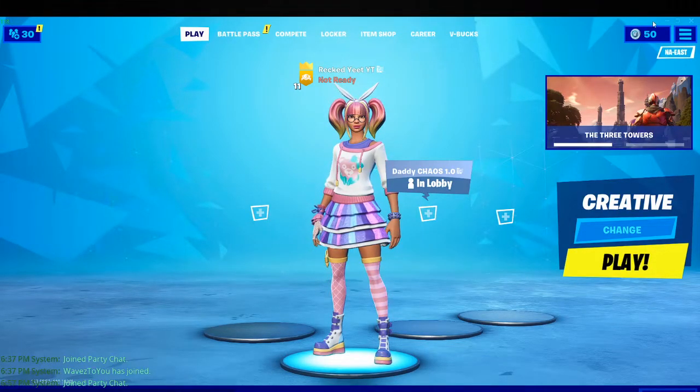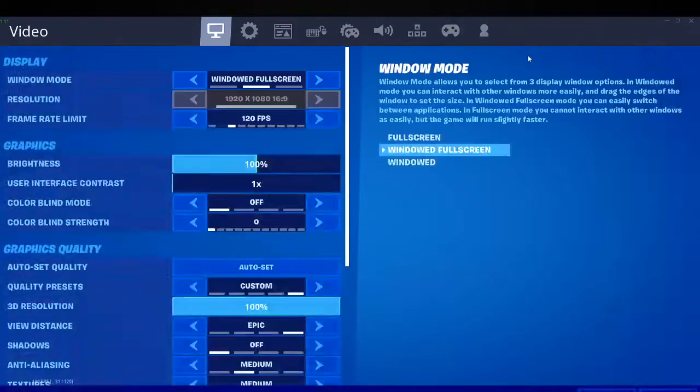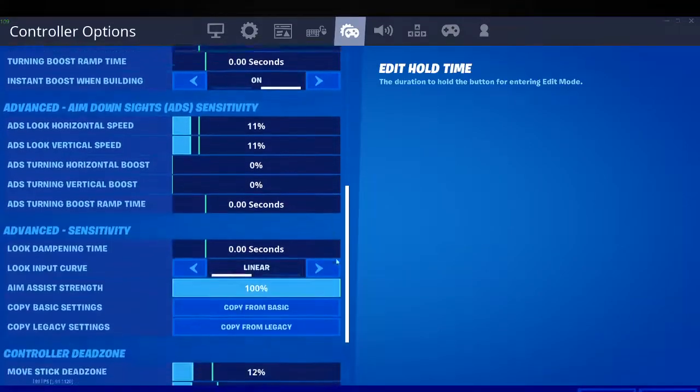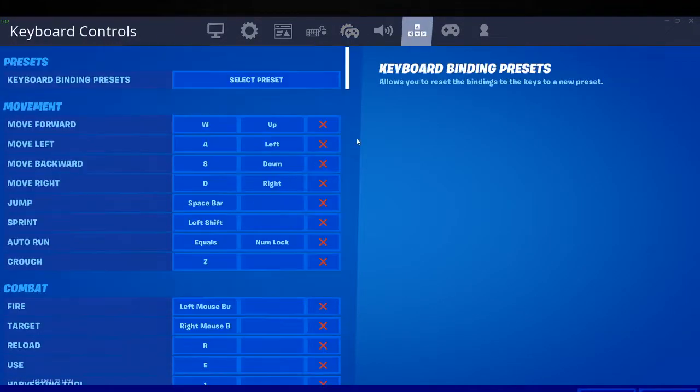If you don't already have it, you're going to want to go to settings. First I'll show my settings if you're interested, just pause. These are my keybinds.